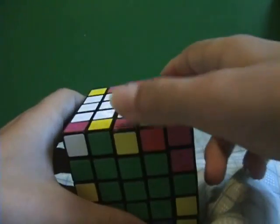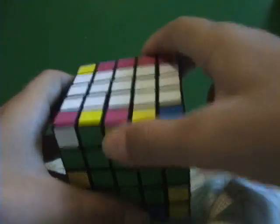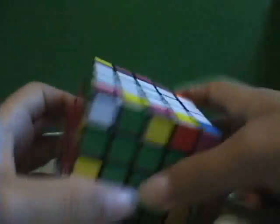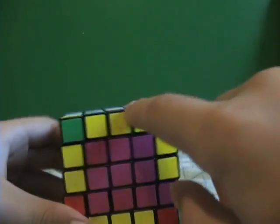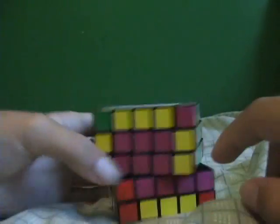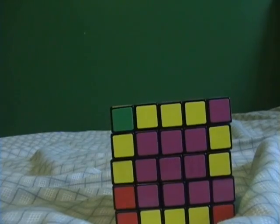Now what you do is get a double edge — a double edge pair — on all three or four of them. I'm just going to do that now. And the last one. There — you get this double edge on all three of those, three or four of those.